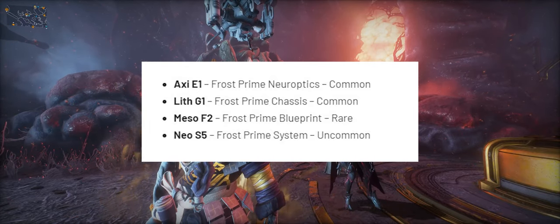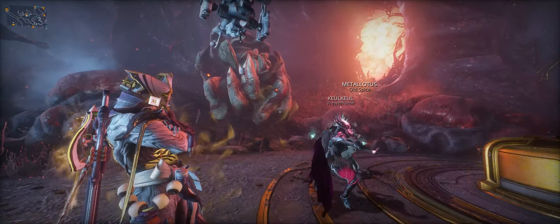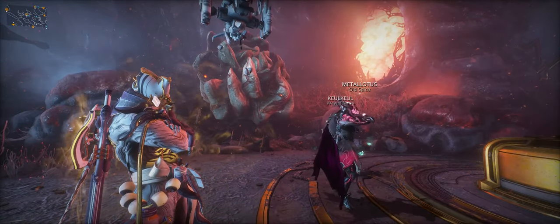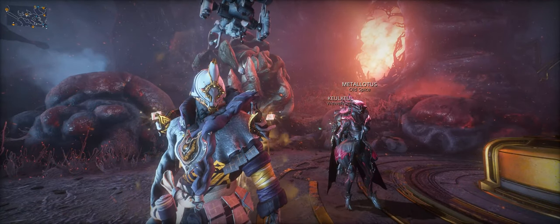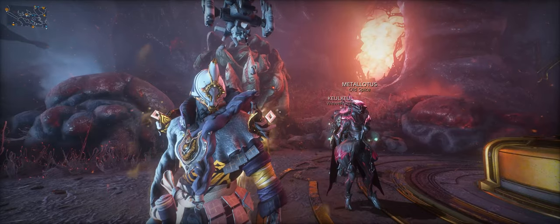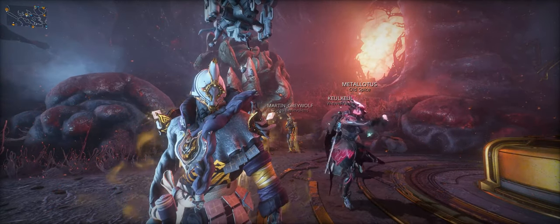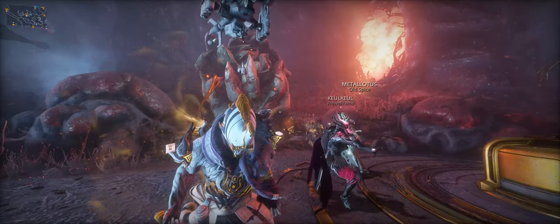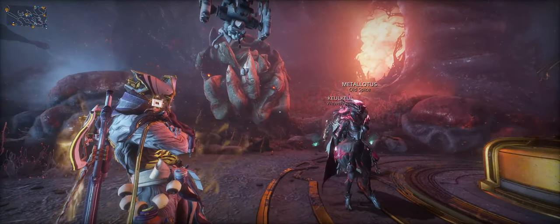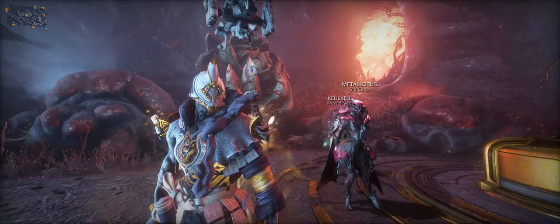There are a lot of options to actually get the relics this time out. You can get them from PAX as always, or buy them with Syndicate standing if you want to try and get lucky. Or you can do bounties on the Cambion Drift for Mother at the Necrolisk, on the Plains of Eidolon for Konzu at Cetus, or on Orb Vallis bounties for Utico at Fortuna — so lots of different ways.